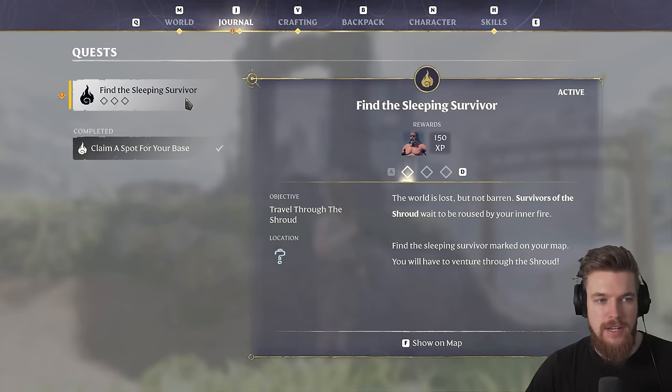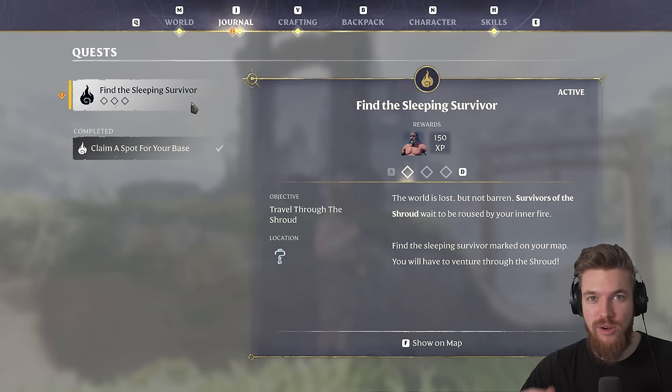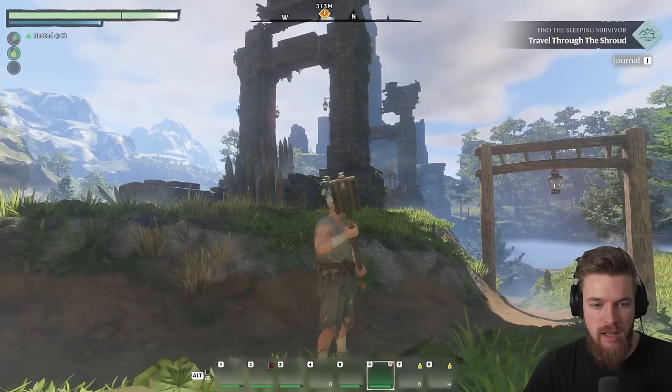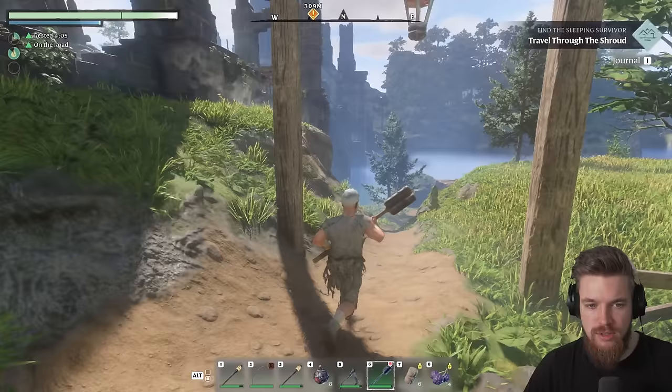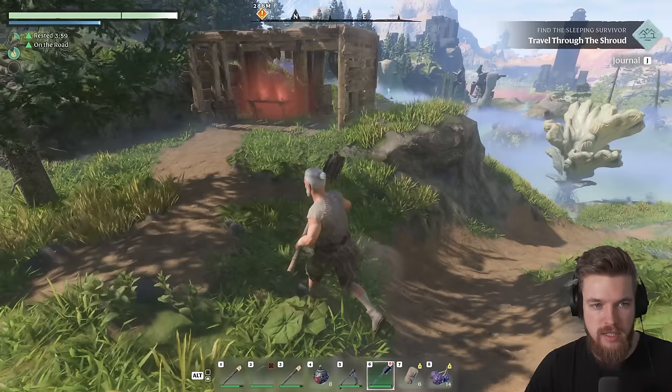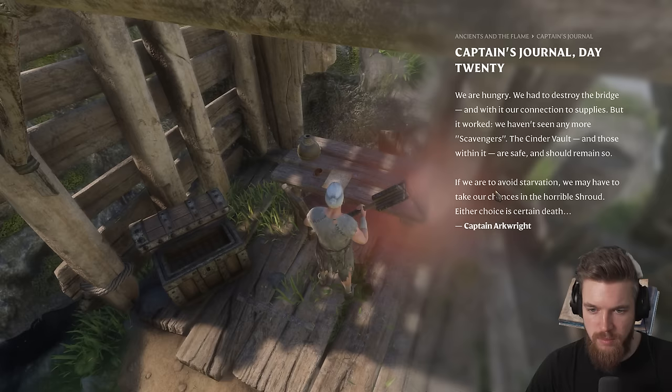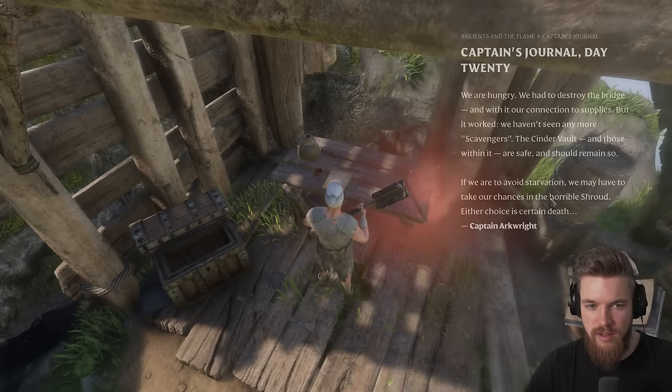Now we're going to find the sleeping survivor who is going to be a blacksmith, and they're going to unlock the next progression of craftable things. To do that, we look on our map — we need to come over here to find the sleeping survivor. He's across this bridge in that big temple-looking structure, or at least underneath it. We're going to come down to the right-hand side of the bridge and find actually another little shack to take advantage of. Let's loot this treasure chest.